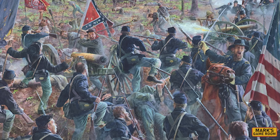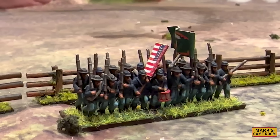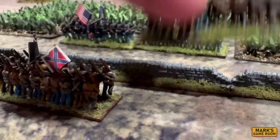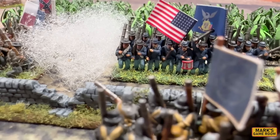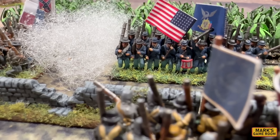Both shooting and melee use handfuls of 10-sided dice, which cause hits against an enemy unit's unit coherency — essentially hit points. An average unit will have a coherency of 18. Units can also take hits that cause fatigue. Melee has a procedure which allows a defender to react to a charge by firing or counter charging. Melee has the potential to be decisive — if one side rolls well, they might sweep their opponent off of the field.